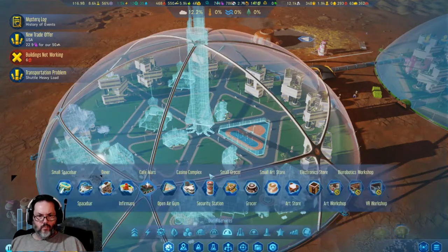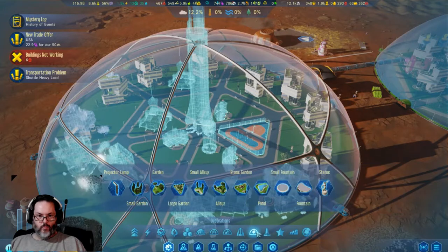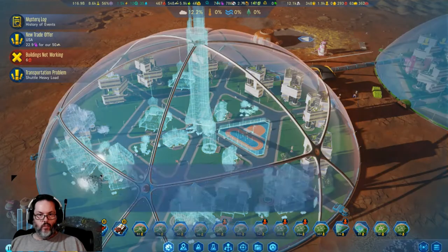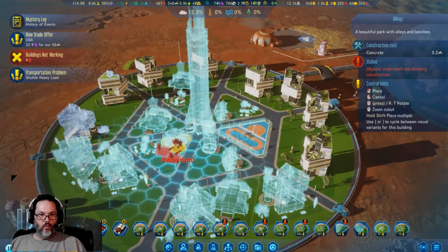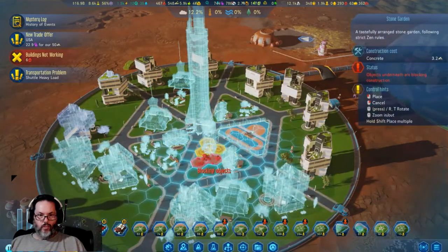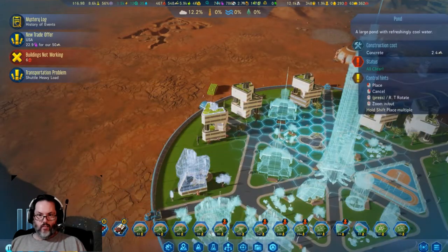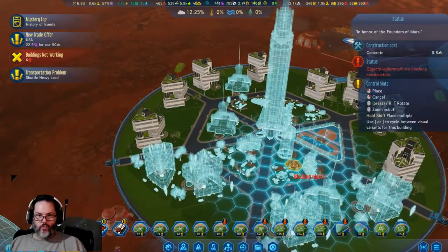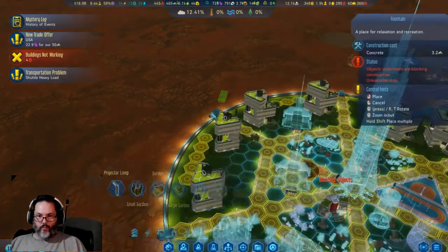An open air gym, just because. We'll add one security station just because. Then we will go with a couple of gardens over here and a couple of alleys over here, a couple of stone gardens — say there and there. And a pond. I think we're all full up — oh wait, I can put in a few statues right in the middle here, and a fountain right at the top.